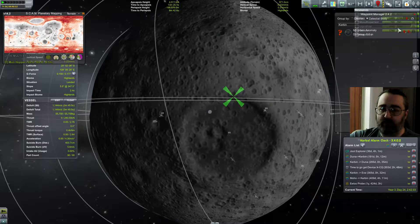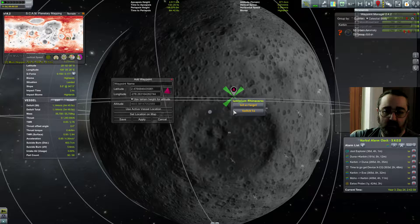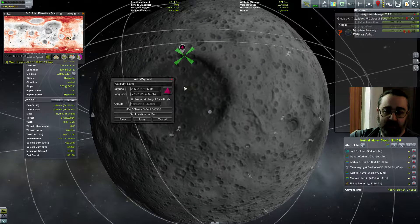So I'm going to use the Waypoint Manager to drop a waypoint - terrain height for altitude, set location on map. It's clicking through to the Aluminum Rhinoceros, which I don't care for. So I now have a waypoint which I'll call Anomaly.